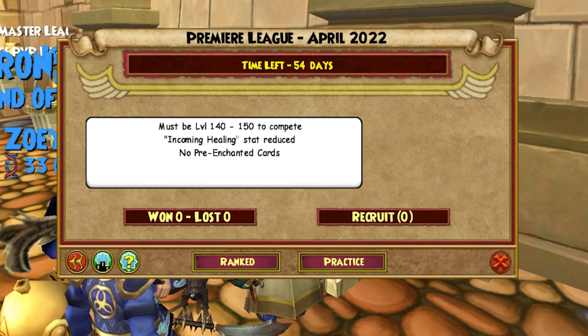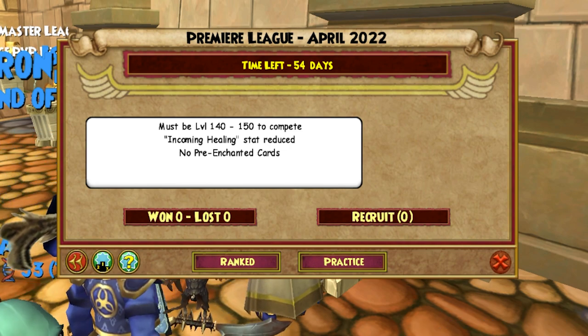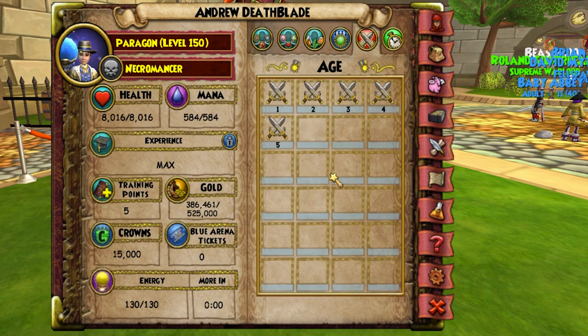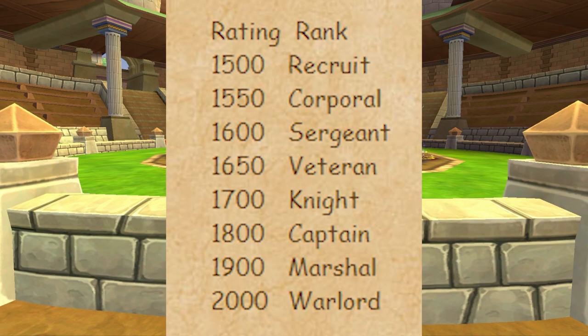The premier league requires wizards to be level 140 to 150. The ruleset for this league is no pre-enchanted cards. The PvP and derby rating page have got a refresh and now have a similar UI to the badge page. Once you click on the age you will get more information about your ratings. PvP will now work in seasons, each lasting around two months. At the end of each season you will start at the bottom as a recruit again, and there has been a slight change to the ranks.